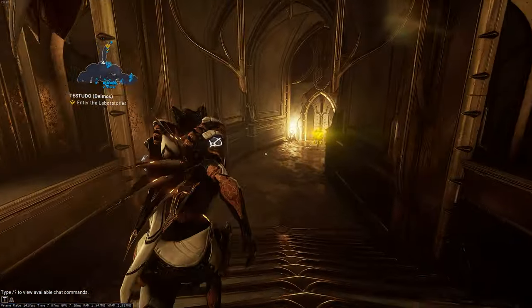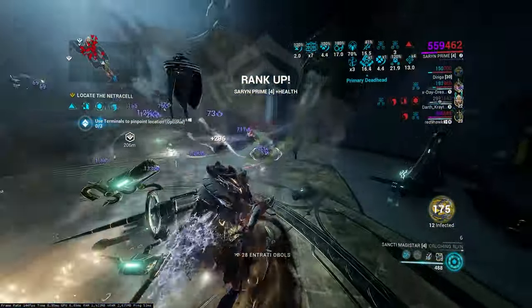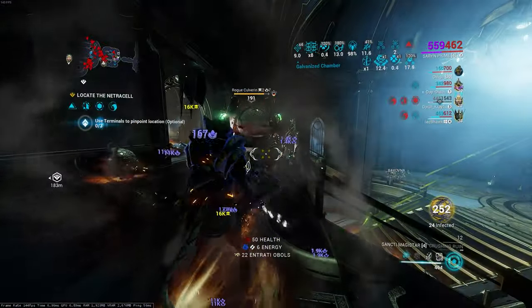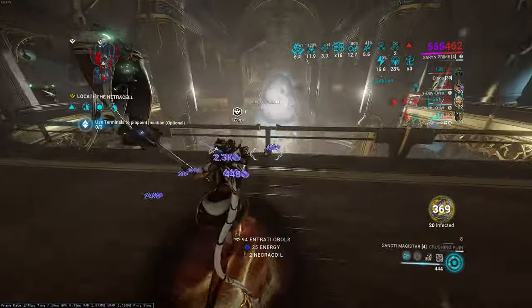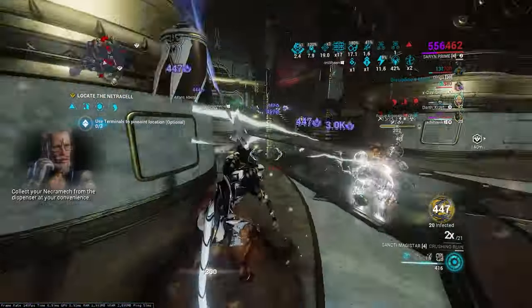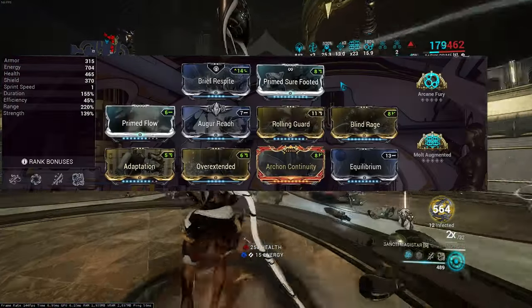Now onto the builds - I'll show you everything I'm using. The caveats of my build are: I'm using a lot of end-game stuff - Helminth abilities, Primed mods, arcanes, all end-game items. It is an end-game mission so I'm not going to try and make a budget build. I could probably do that another time, but this is end-game stuff using all the late game items.